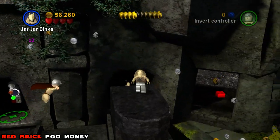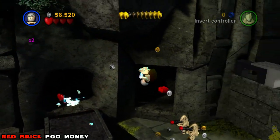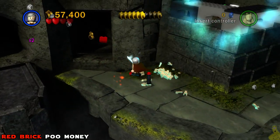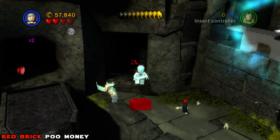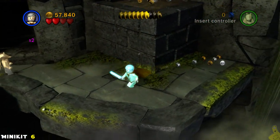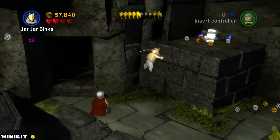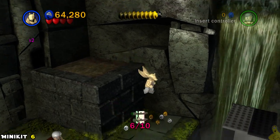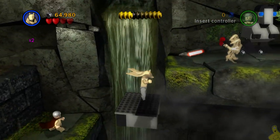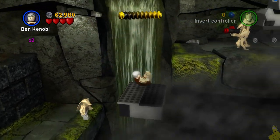Quick question: is it possible that story mode in this game has a lower or different stud requirement than free play? I don't know. We used Foul Moudama to go ahead and open the door, and we snatched up that poop money — that's right, we got the poop bricks! You remember when Reese did that video for Lord of the Rings? I love that.